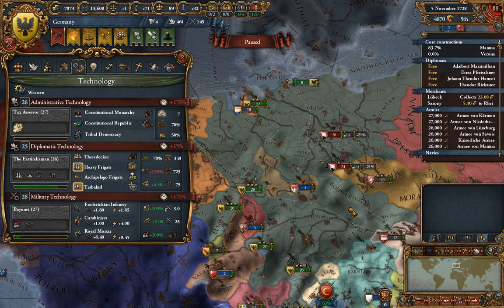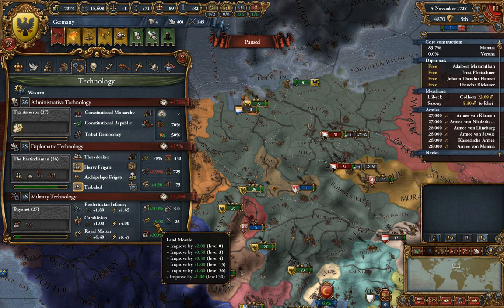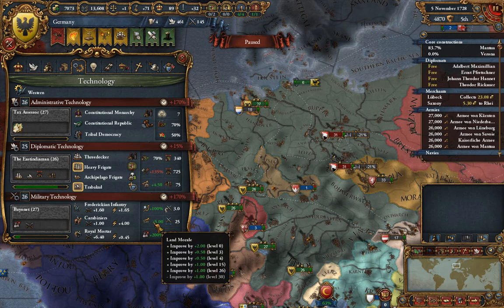We are at Military Tech 26, it is the year 1728. At Tech 26 exactly, you get a bonus to your morale — a base morale of 5. Prior to Tech 26, you have a base morale of 4, and so on. Tech 3 and 4 are extremely important. If you can get that advantage in the early game, a Tech 4 over a Tech 3 advantage is actually huge — 0.5 of a morale is insane. Morale doesn't go up again until Tech 15, Tech 26, and then once again at Tech 30, which is the last part of the game.